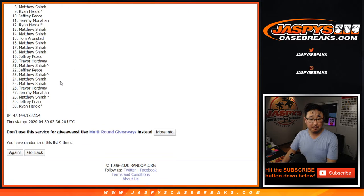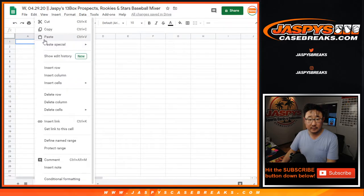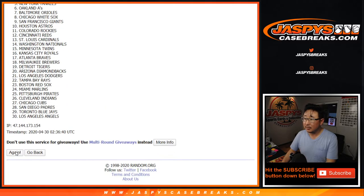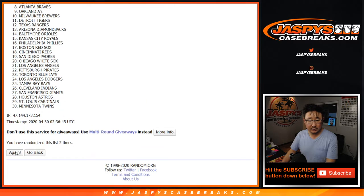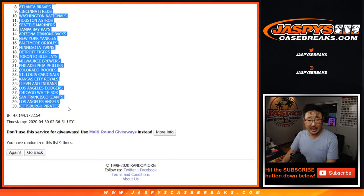After 9 the final time, we've got Trevor down to Ryan. Then 4 and a 5, 9 times for the teams. After 9, we've got the Mets all the way down to the Pirates.